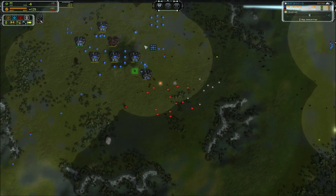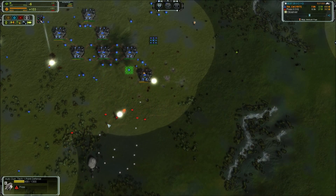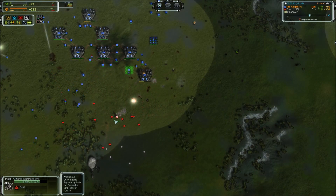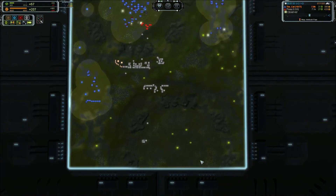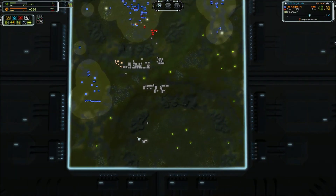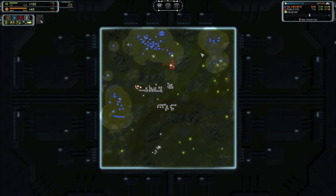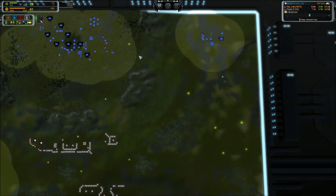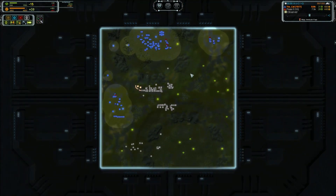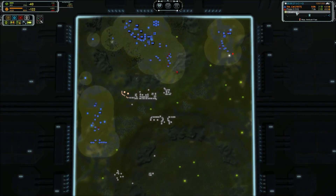You are about to get swarmed. He is throwing down a point defense — good job getting those two point defenses up, they will alleviate some pressure. But then the ACU is withdrawing and leaving the reclaim down there — why? That just took all the pressure off of him. You have higher mass production and more factories, which is why he has not run you over yet.